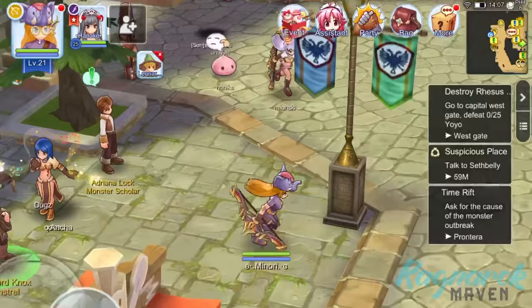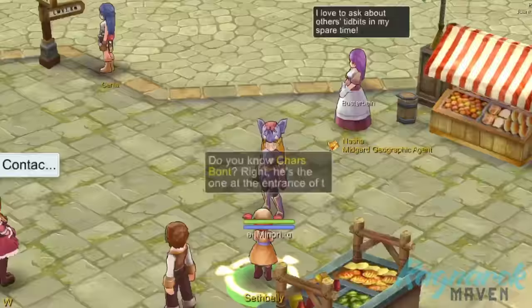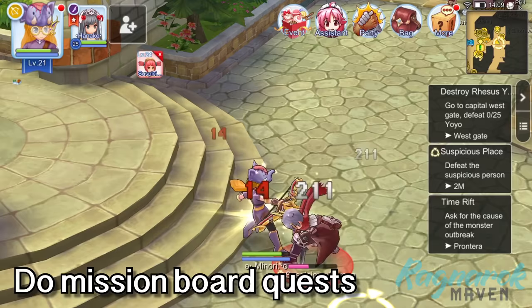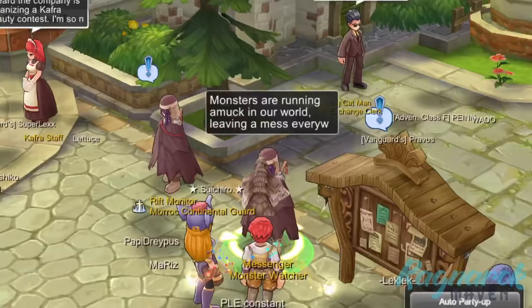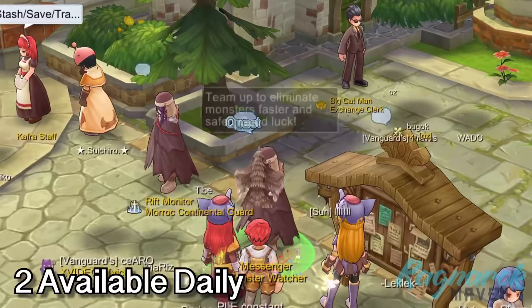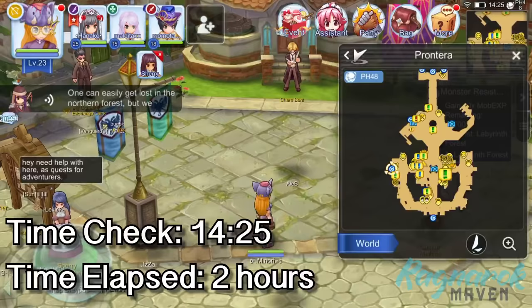After finishing the Minstrel quest, if there are new main quests in Prantera, go ahead and do those as well. In addition, don't forget about the mission board quests. I did those until I reached level 22. And at that level, you will be able to unlock the Monster Resistance quest. Monster Resistance will give you 10 times EXP when killing monsters. You can get 2 of these daily and will greatly improve our leveling up. Time check — it's now 14:25. It's been 2 hours and we have now gained 12 base levels.